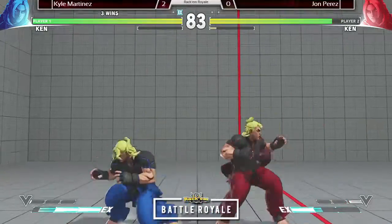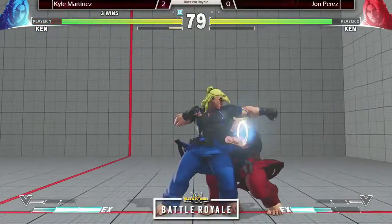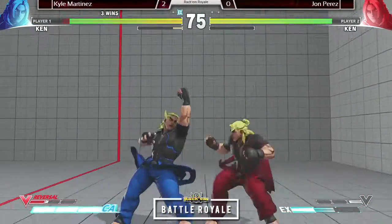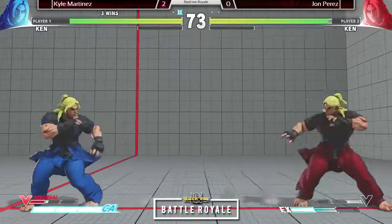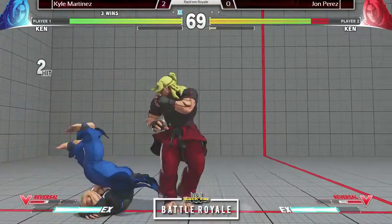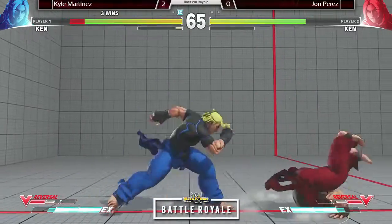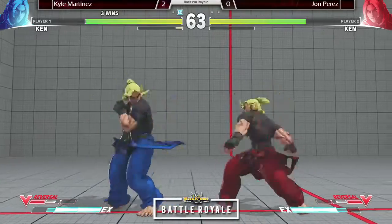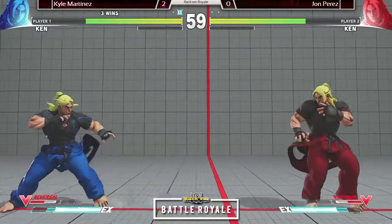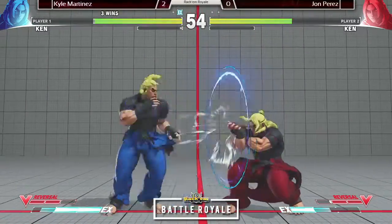Beautiful anti-air. Nice grab by Little John — sets his offense going, but he drops his block string and misses that jumping medium kick. Nice dive kick. Beautiful hurricane kick from Kyle. Ken's EX hurricane kick is arguably one of the best dive kicks in this game — plus on block. Only thing stopping it from being the absolute best is that it costs a bar.